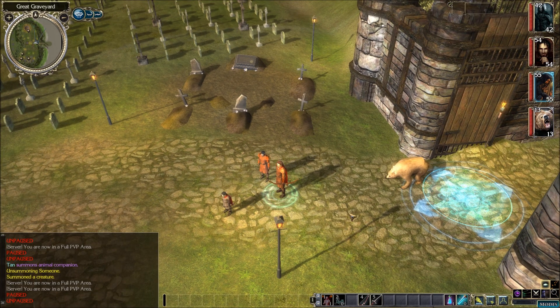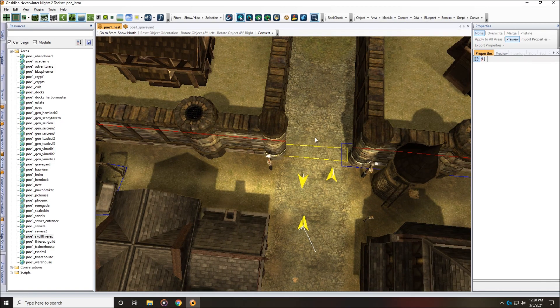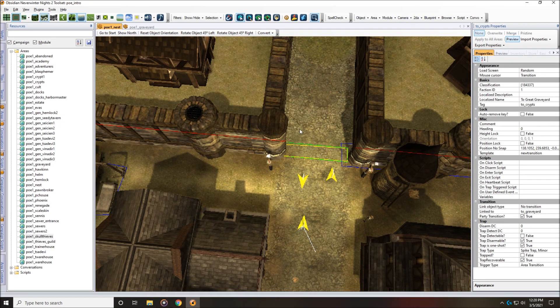Let's go back into the toolset. So now I just showed you how you can fix that by editing the trigger itself here in the area. But like I said, since these area files are supposed to stay in the module folder, they're not save-game compatible. So if you make these changes like that, you pretty much have to start your game over from the beginning for these changes to take effect. But like I said, there's a second way to do this — and that is through script.